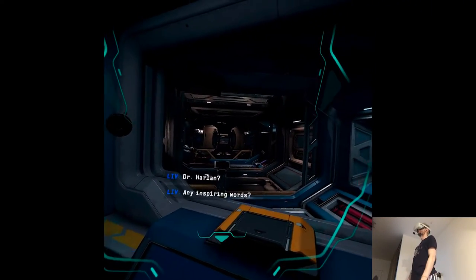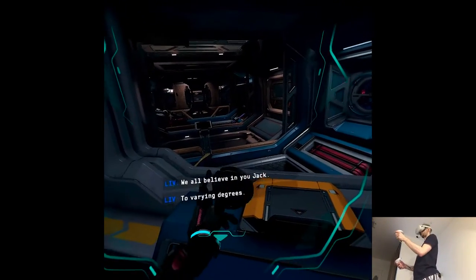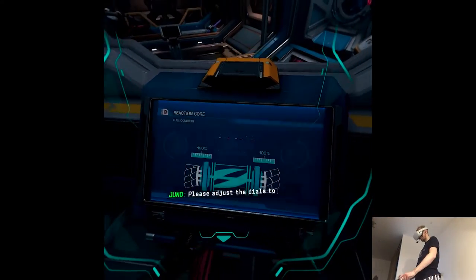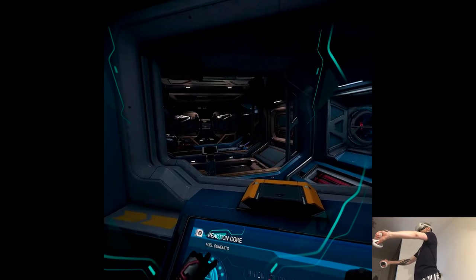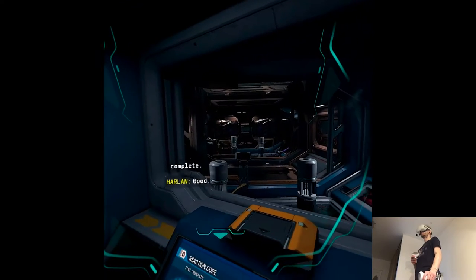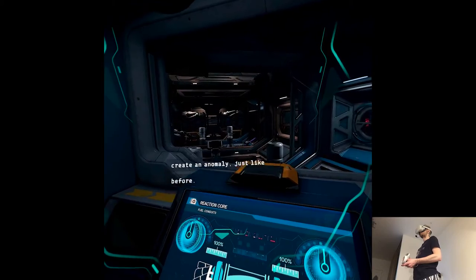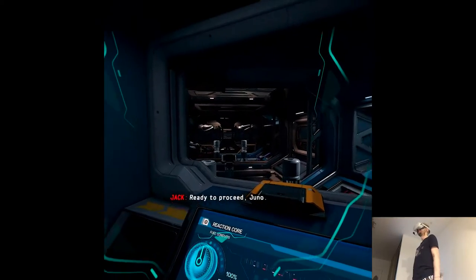Dr. Harlan, any inspiring words? No. We all believe in you, Jack — to varying degrees. Let's get started. What do I do first? Please adjust the dials to connect the fuel cell conduits to the drive core. Good. We are ready to release the ticks into the engineering bay. Once you engage the FTL, they should begin feeding on it and create an anomaly, just like before. Jack, are you ready for us to release the ticks? Ready to proceed, Juno. Acknowledged.